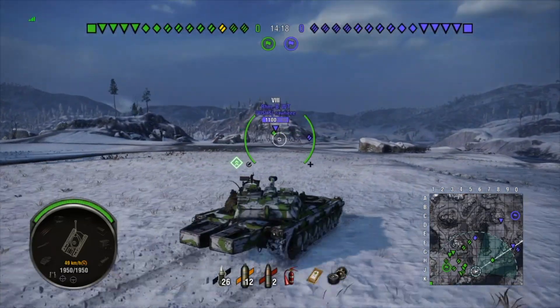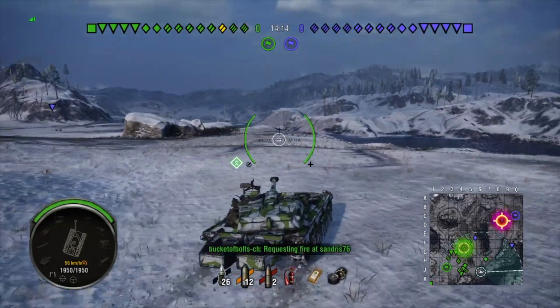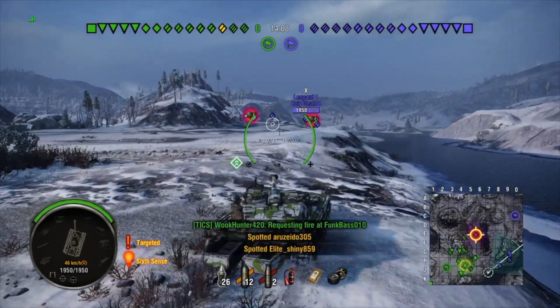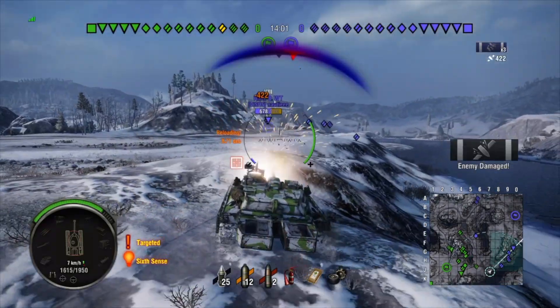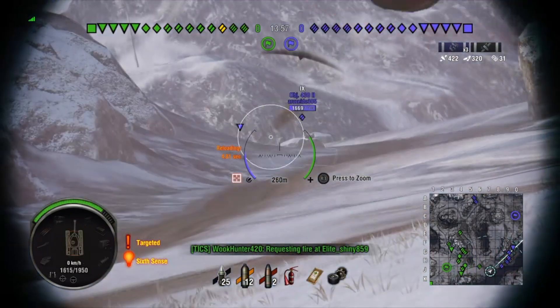Now let's talk about the gun. It's a 12 centimeter gun. It fires 5.22 rounds per minute and does 440 damage per shot. It's the same gun that's on the Emil II and the Kronwagen. Its penetration is 254 on its standard, 310 on its premium, and 60 on its high explosive.